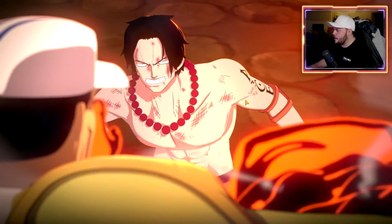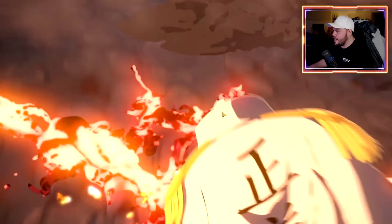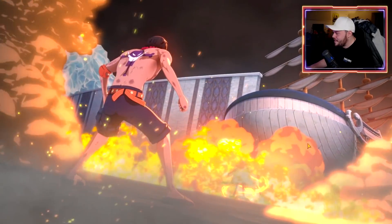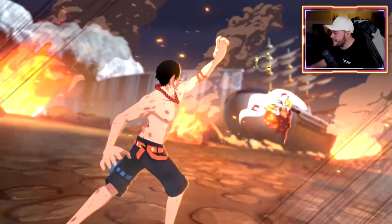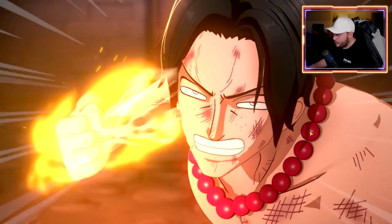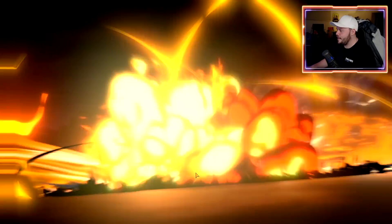Now we get the cutscene here with the quick time animations. If you know the Naruto Ninja Storm games, it's very similar to that where you got the quick time actions you've got to do in the middle of a boss fight — super epic. I'm going to purposely miss one just to show you what happens. And we purposely miss one — but at least we get to go again. He's putting up the flame wall with the magma breaking through, and we get the one-on-one fight. We out-time it and there we go — that's the tutorial of the game.